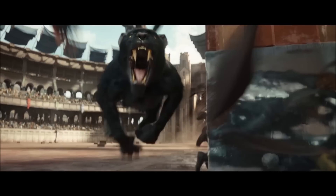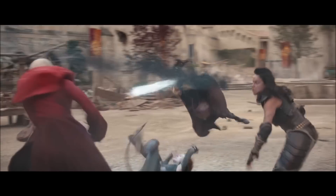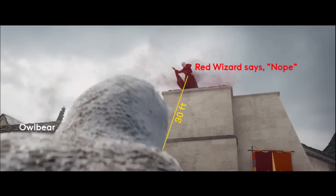And this is a Red Wizard dodging a cantrip — Frostbite maybe? And then Misty Step to avoid the Owlbear, classic wizard escape maneuver. And this looks to be about 30 feet away. Checks out.